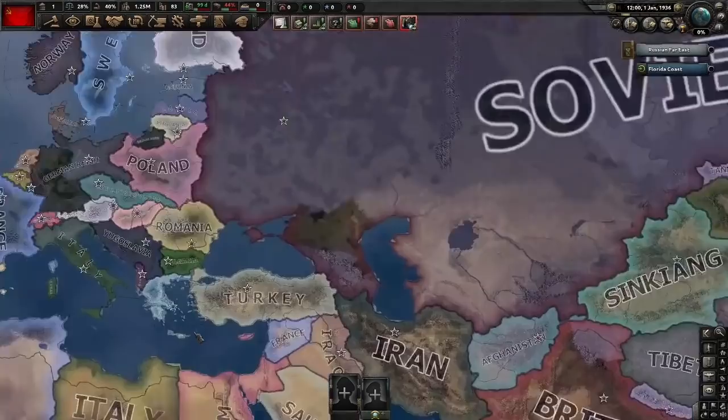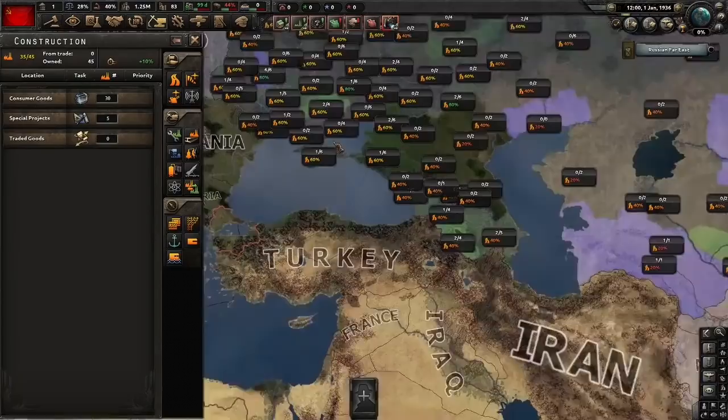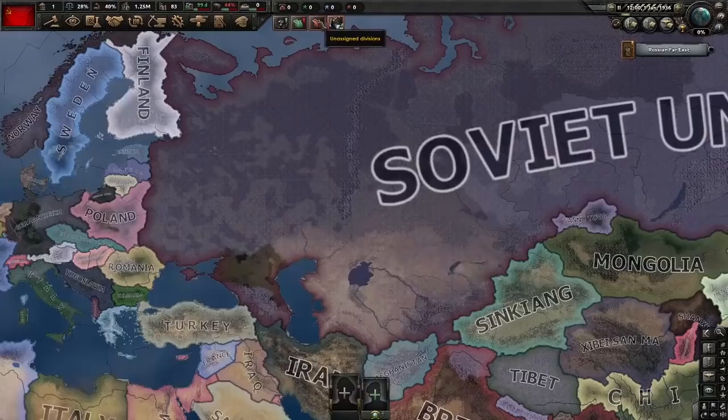We're not going to do a focus first. We're going to save political power to get a justification on Turkey, which will also give us Romania for free. For everything else — research slots, standard electronics and so on. Intelligence Agency; ciphers are going to be very useful today. For our civs, it's going to be civs, mostly civs — still my favourite thing. For our mills, it's just going to be spamming guns and reducing production of everything else, but we are going to still make convoys as the Soviet Union started with a deficit of them.